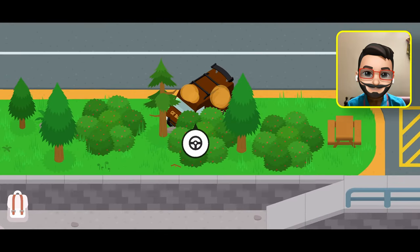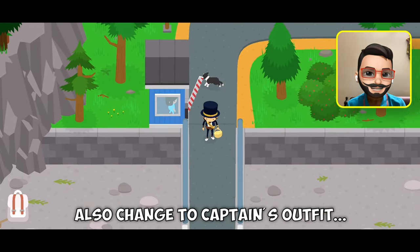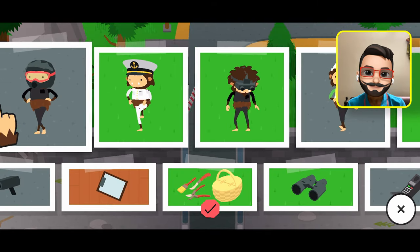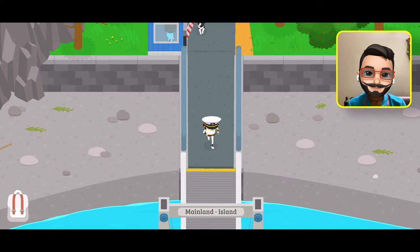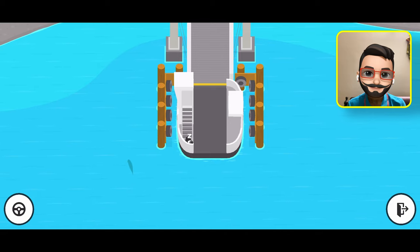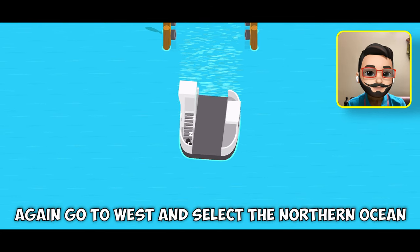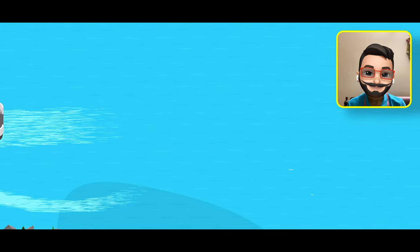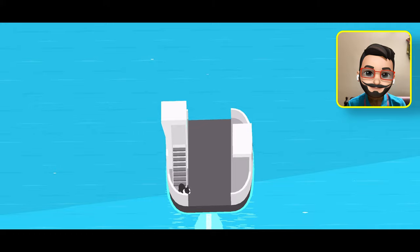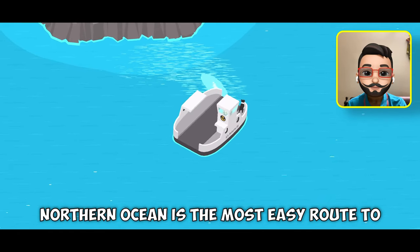Let me park the van here and also change into the captain's outfit. And here we go — next stop, campground island! Go to the west and select the northern ocean from the map. And from here, you all must know where to go: straight up. The northern ocean is the most easy route to get to the campground island.